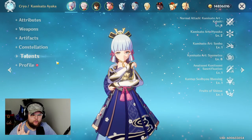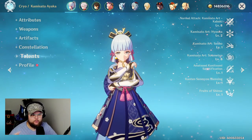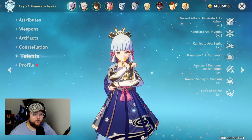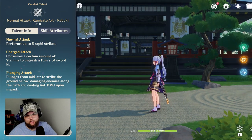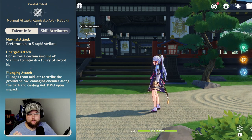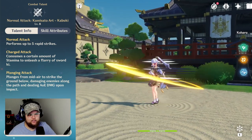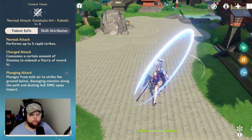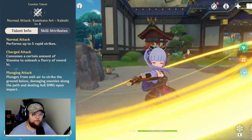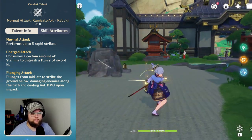Let's take an overview of her kit. If you've already played with Ayaka and experimented with her, you can probably skip this entire section. Otherwise, let's talk about what makes her so much fun to play. Her normal attack is called Kamisato Art Kabuki, and it includes her normal, charged, and plunge attacks. Her normal attacks are actually really good — move value-wise, she currently has the highest move values out of any sword character in the game.